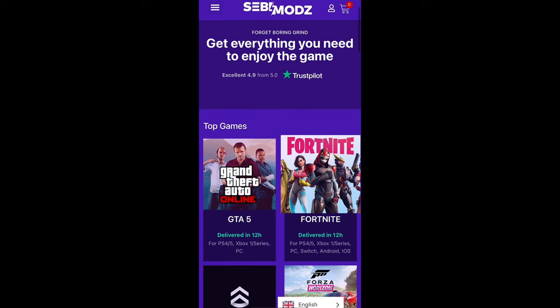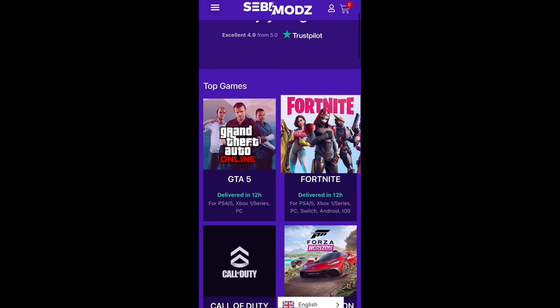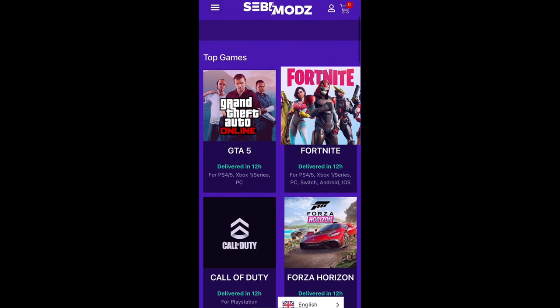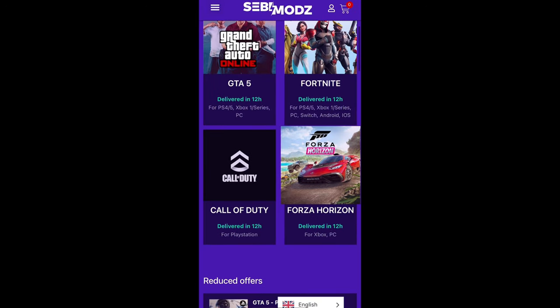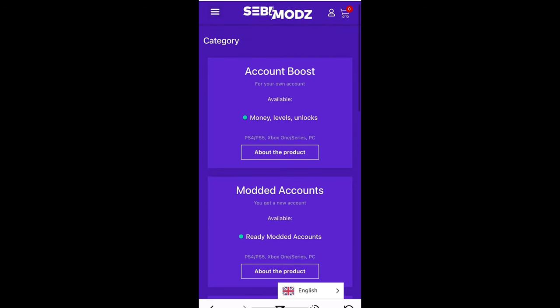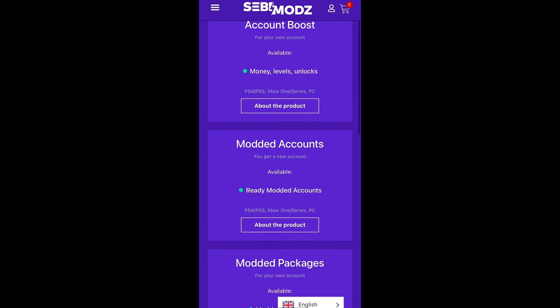Just before this video starts, I want to give a huge shout out to Sebi Mods. Sebi Mods are a GTA website that do account boosting, modded accounts, and they also do other games as well such as Fortnite, Call of Duty, and Forza Horizon. Buy your own modded account or services from Sebi Mods — their link will be in the description below.